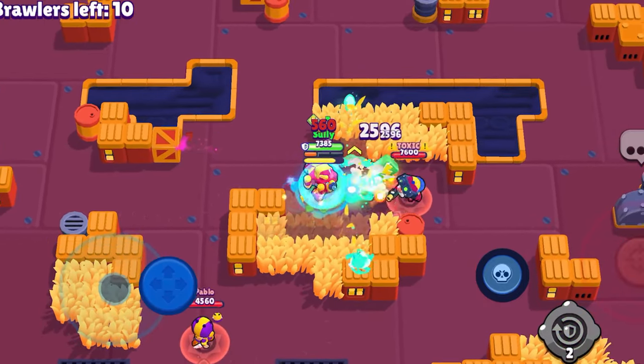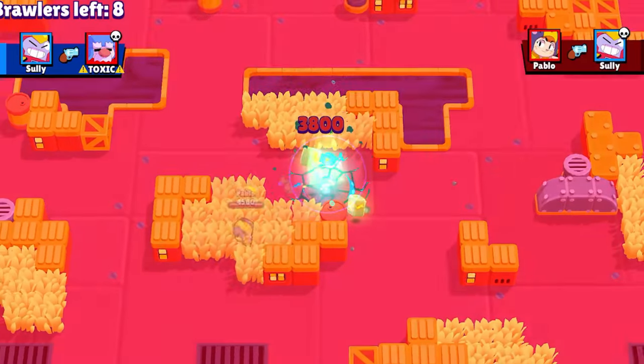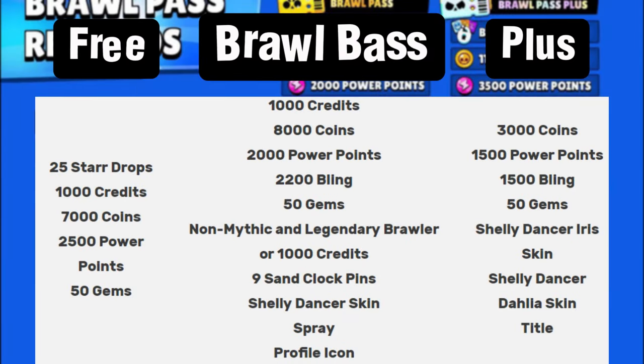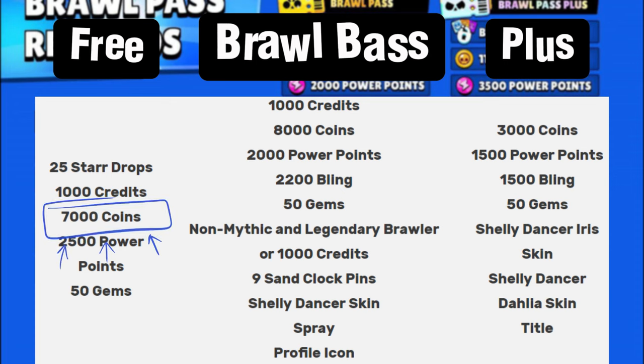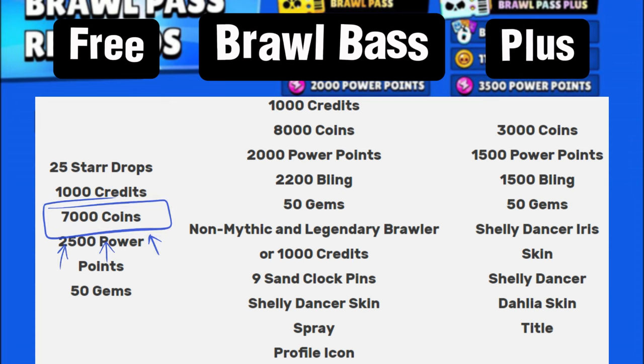Let's go through exactly how many coins we can get across the three different passes, and then we'll look at the power points. If you are free-to-play or decide not to buy the Brawl Pass, you can get a total of 7,000 coins — which is not going to be enough to fully max a brawler. You can't even get a brawler to level 11; you could only get them to level 9, which costs 3,090 coins.